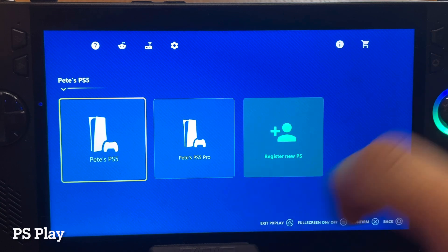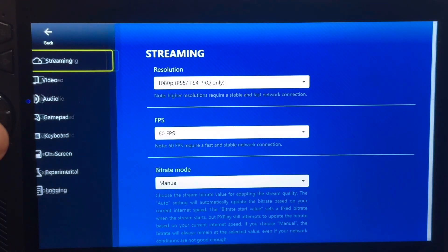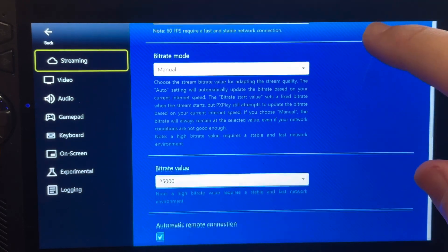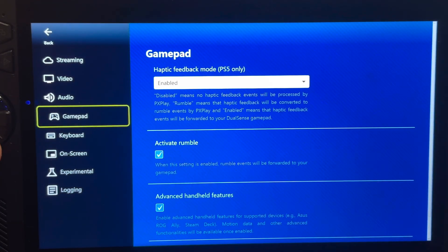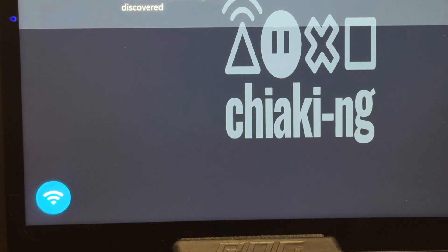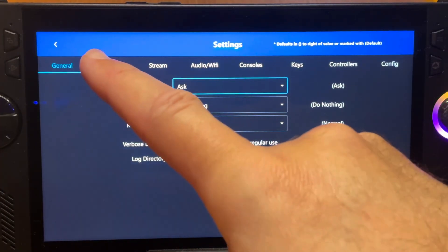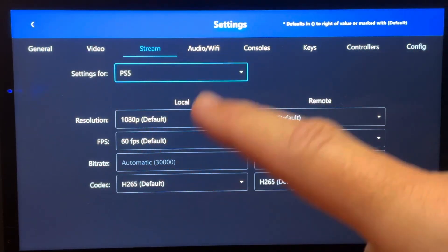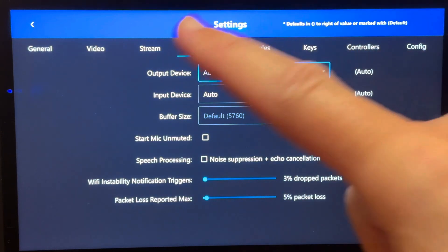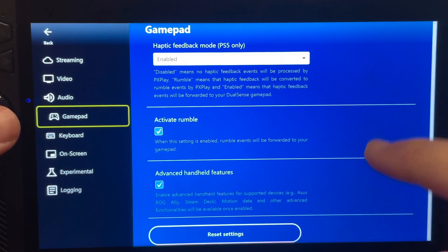At number two is ease of use. A big part of this is having a super clean interface to navigate. PS Play looks minimalistic while retaining key features, with settings along the left-hand side. Chiaki also delivers a really nice and accessible clean interface with settings clearly laid out along the top. If I had to pick the interface I personally like most as being the most pleasing to the eye, it would go to PS Play.